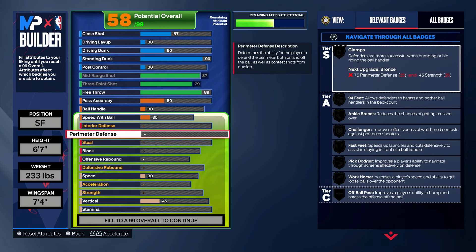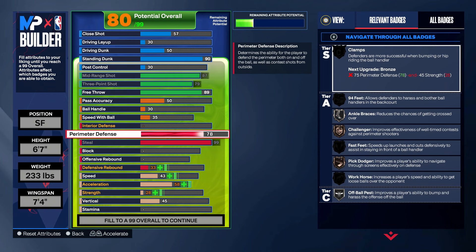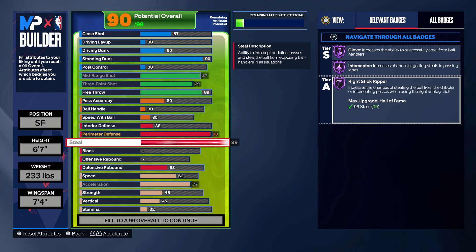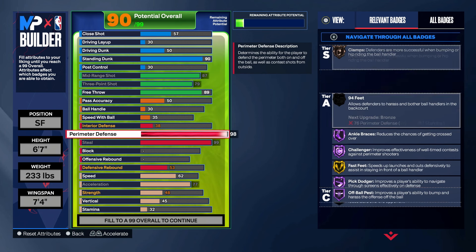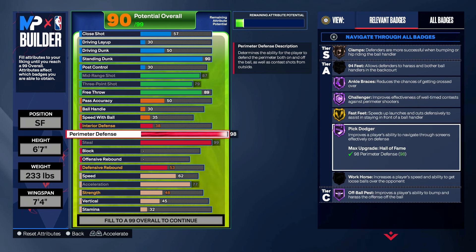The nitty-gritty — this is what we really came here for, your defense. Put steal all the way up to 99 and perimeter defense to 98. At 99 steal, you get Half Glove, Half Interceptor, and Half Right Stick Ripper. Half Right Stick Ripper is one of the most underrated OP badges. There's a skill gap to it — knowing when to use the right stick ripper and being able to flick your stick to get steals. It's a great badge to have. And the 98 perimeter, when strength is up, it'll be Hall of Fame Clamps. But it's for that Pick Dodger Hall of Fame — being able to get through screens without getting hit. Literally monumental to have.